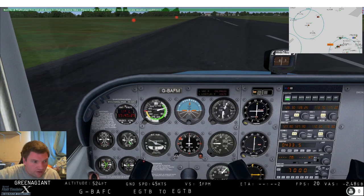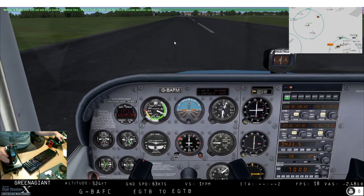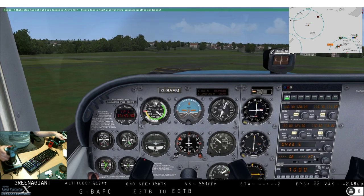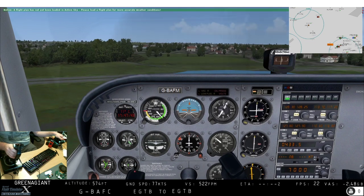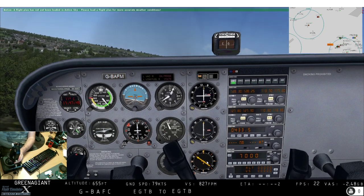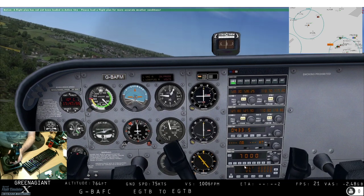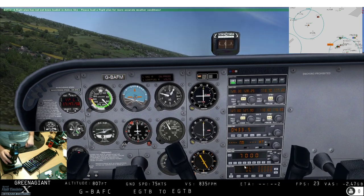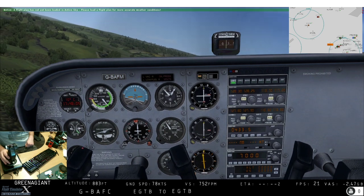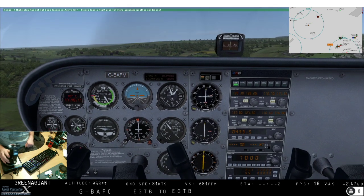There's a huge lag spike as I turned on the joystick cam. There we are - up, up and away at 90 knots, that's the perfect rotate speed. And importantly, if we look down here on the ADF, we can see it's now sprung into life and it's pointing over that way. So let's go over that way - we'll turn left towards it until it is vertical, pointing straight up on the screen, and that is us now flying straight towards the NDB.